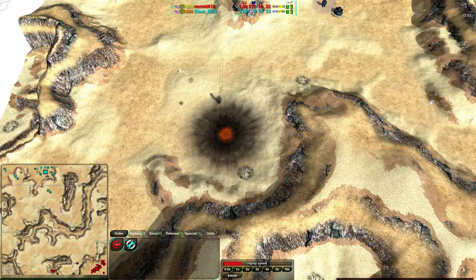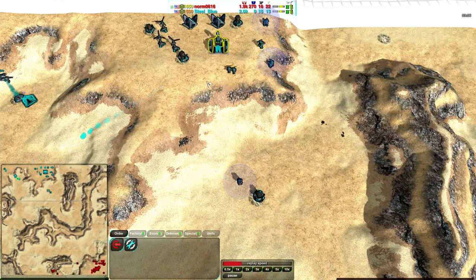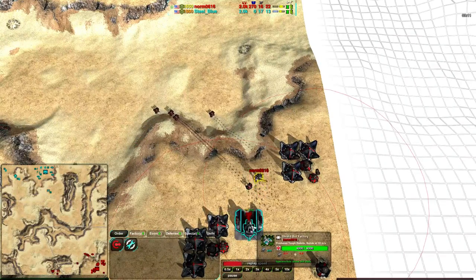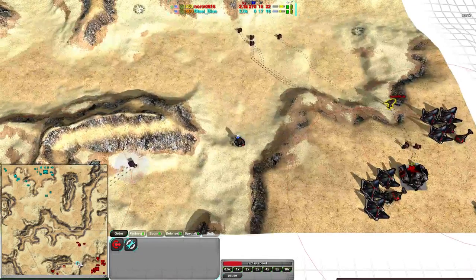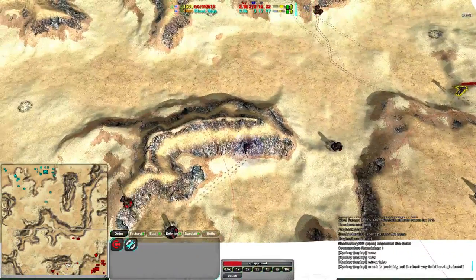At this point Norm and Steel Blue are still about at parity for economy. A roach getting rid of a couple bandits — nothing huge, just still kind of keeping parity. Neither player has managed to get the upper hand, though thugs are coming up quickly for Steel Blue. Norm is continuing to go straight for bandits; he does have some outlaws planned for later, but right now just bandits. His economy is quite stable.